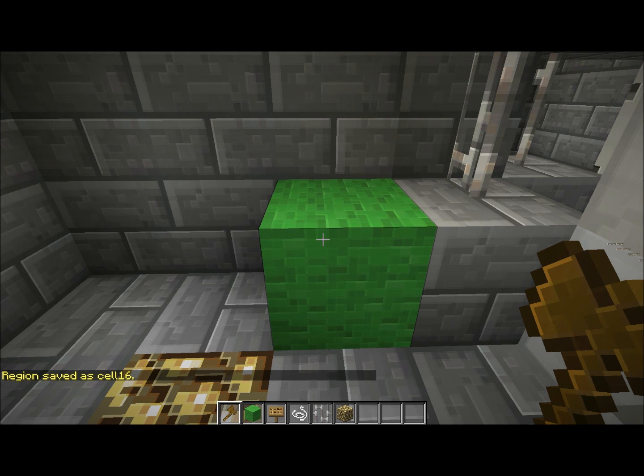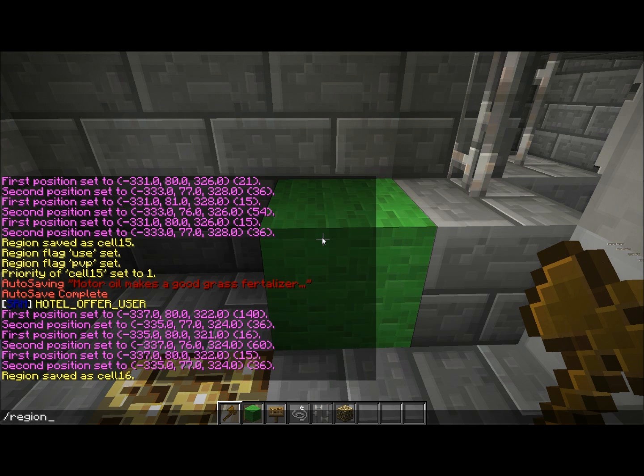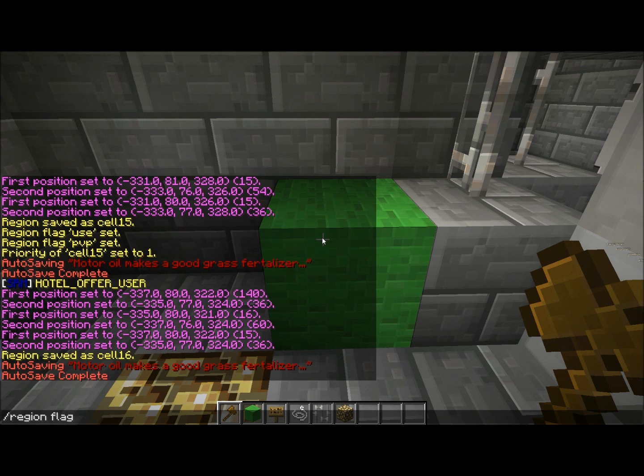Now you want to set flags for your region. If you don't want players — players that are not members of this region — to walk in and use the owner of this plot's things, if you don't want them to use things inside of here, then you want to do region flag cell 16 use deny, which will deny the use of anything to the player that is not a member or owner of this cell.